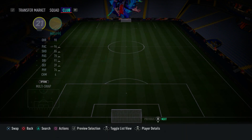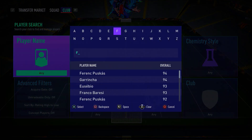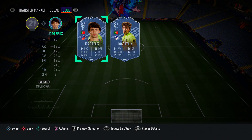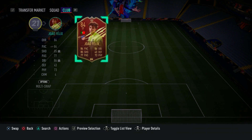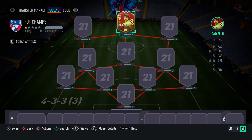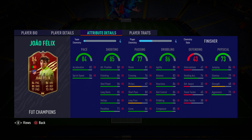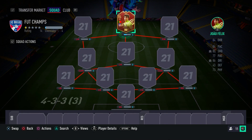In the striker position, we have an incredible inform — João Félix. This inform is so overpowered. I've spoken about this guy so many times; we've actually just bought him on the RTG account as well. He is such a meta card. His record for me is insane: 171 games played, 142 goals, 90 assists. He's got five-star skill moves, four-star weak foot. His pace, finishing, agility, balance, ball control, dribbling and composure is just fantastic. I recommend you guys go ahead and pick him up.